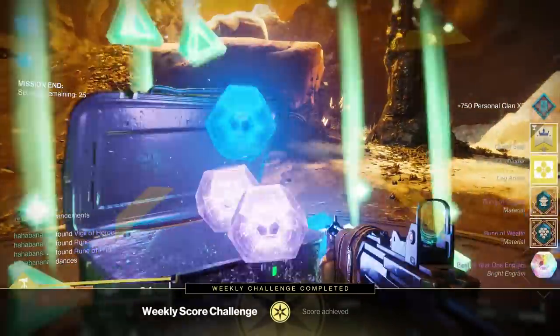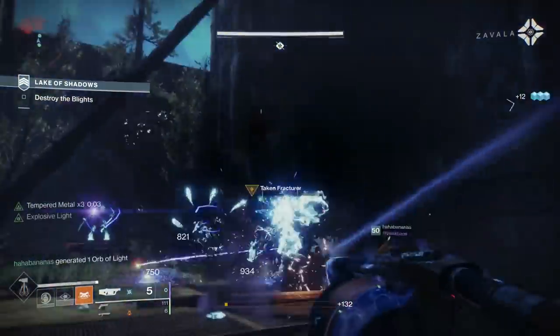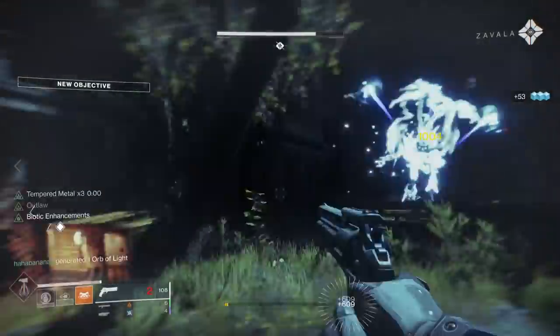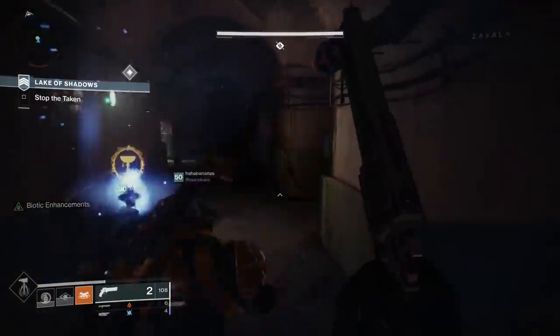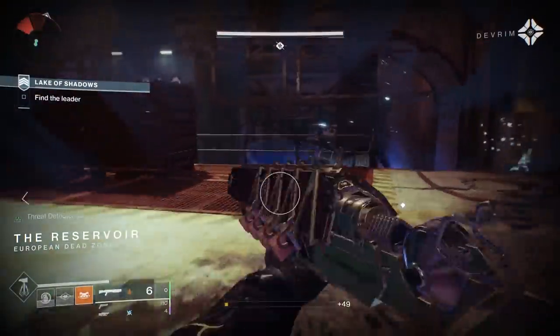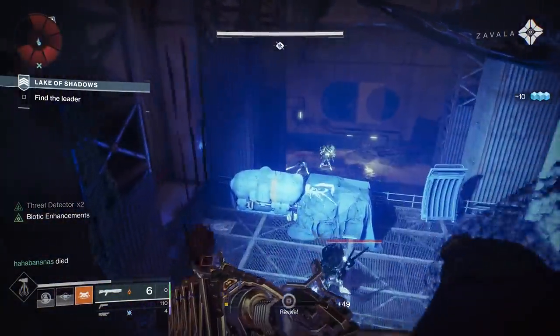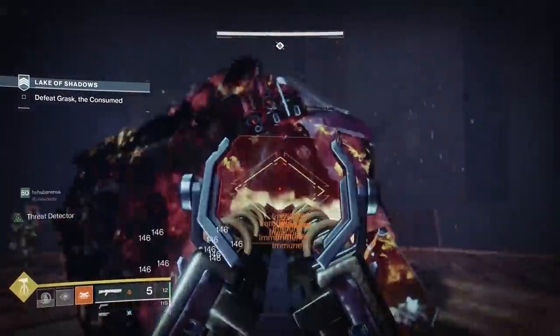Once you've done all three of those steps, your Rose is going to have a lot more perks on it, and then you're going to get a brand new exotic step called Fireteam Leader: complete activities throughout the solar system with the Rose equipped. Fighting in a fireteam with other Rose wielders grants the most efficient progress. You want to do Strikes, Crucible, Menagerie, stuff like that. If you have three people all with the Rose equipped, the best thing to do is Strikes — specifically Lake of Shadows. You don't have to go into the actual Strike playlist; you can just do Lake of Shadows over and over, getting sub four-minute runs pretty easily. That's what we did — 12% per run, and you'll beat it in no time.